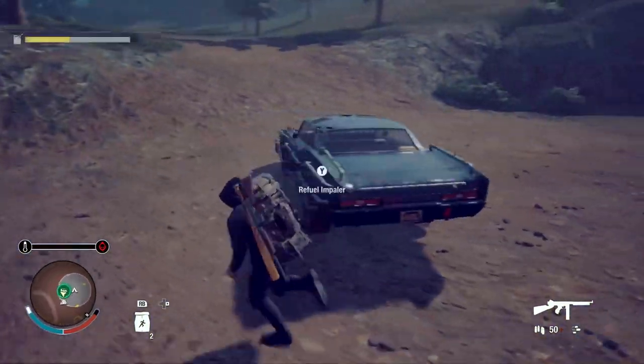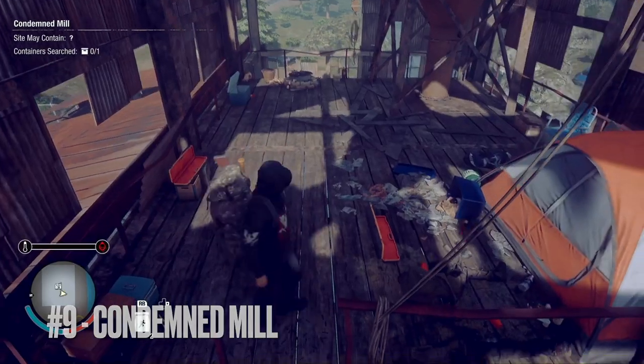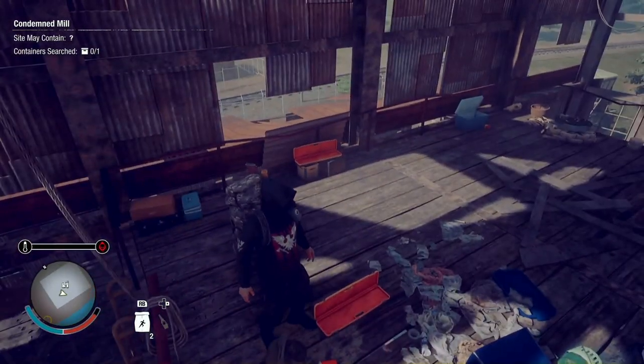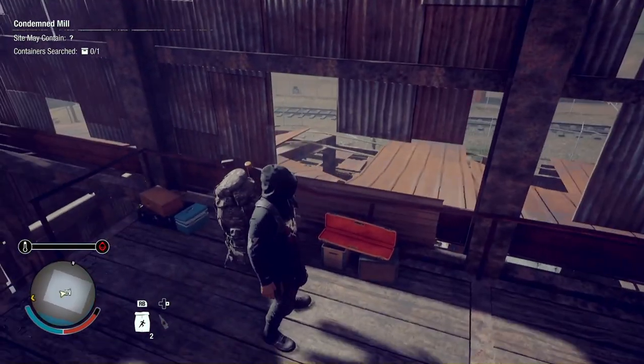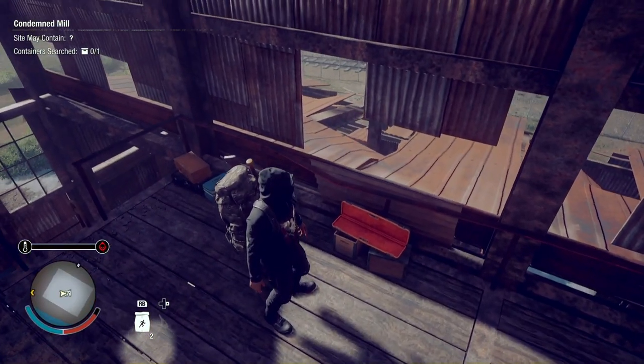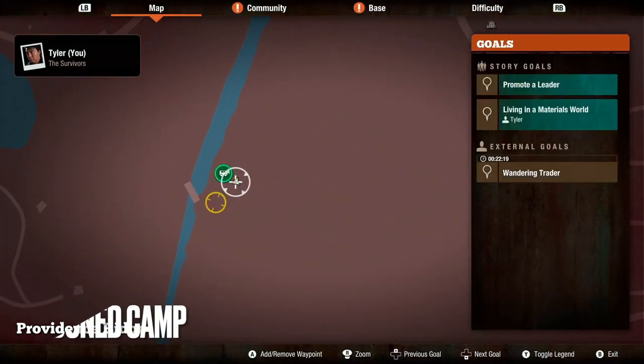Location number nine takes us to the southeastern part of the map, into the condemned mill at the very top floor. As you can see, this is actually a two-for-one — two weapon crates — but in this particular scenario both of them have already been looted.